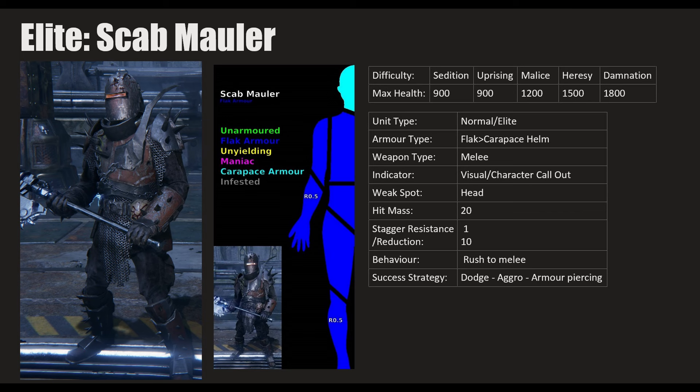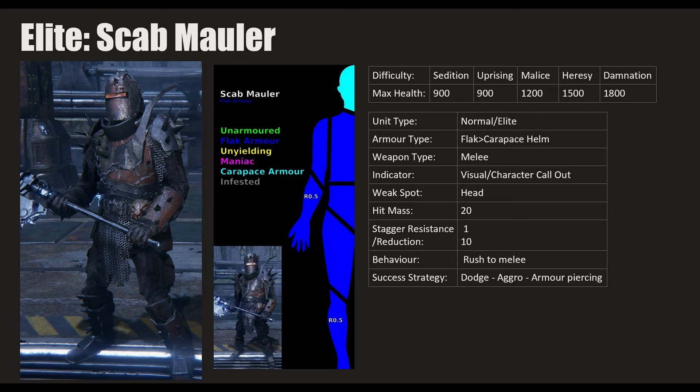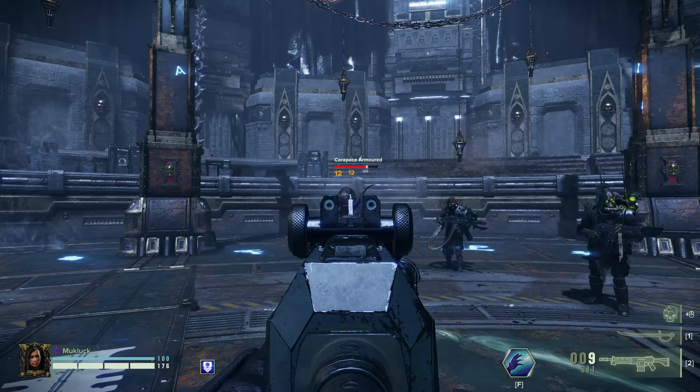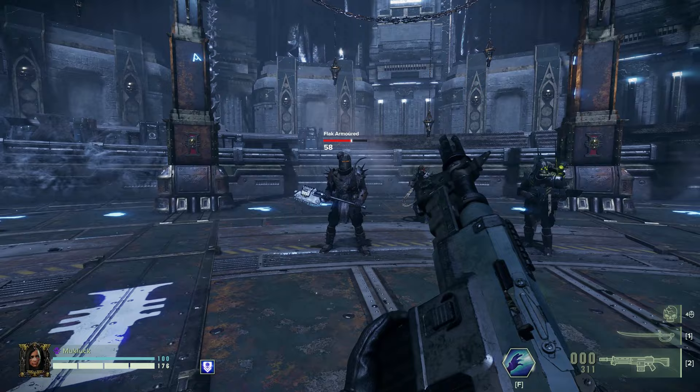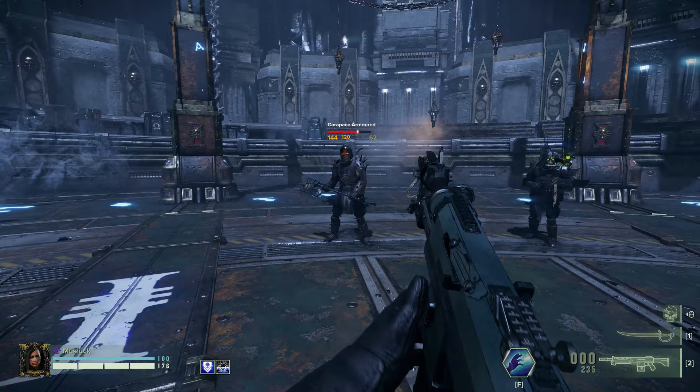Now we get into the elite group — enemies that are tougher and more specialized with scarier weapons. First: the Scab Mauler. He's got carapace armor on his helmet — don't go for his head even though it's his weak spot. The rest of his armor is all flak. He's melee with a big chonky chain axe — easy to notice. Your character will call him out by name.